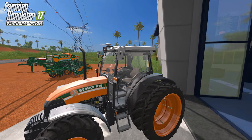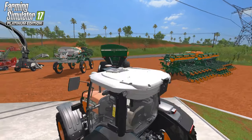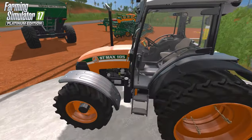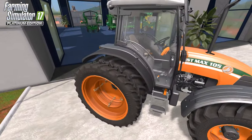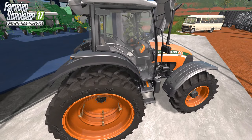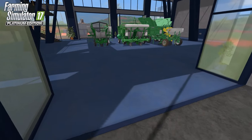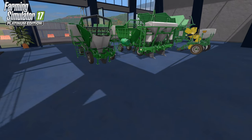Here's the smaller tractor — the SC Max 105. It comes with double twin wide tires and a couple of different tire variants. It has the same interior as the larger model. The Giants team has done fantastic modeling — engines, filters, hydraulic lines, all modeled on the side. If that's your thing, you're going to love these two edition tractors.